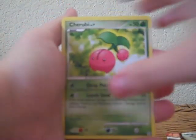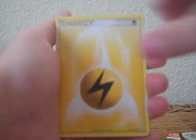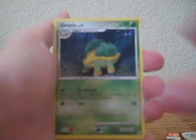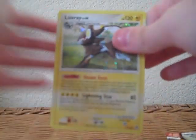Alright, we have Buizel, Cherubi, Bidoof, Mysterious Treasures, Electric Energy, Professor Rowan, Rapidash, Grotle, Reverse Holo Alexio, and an Azelf Holo. It's pretty sweet. I already have the card but I don't have the Holo version, so that's cool.